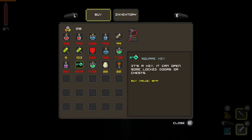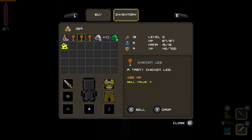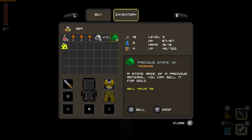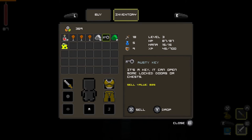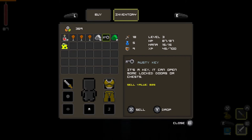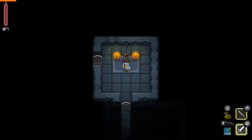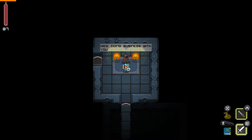Let's see — we've got a square key. Can we buy that? We can't afford it — need more points, big time. Can we sell stuff? Yeah, there's gold here. Should I sell this key? Actually, I'm going to keep it just in case. 'Nice doing business with you' — okay.